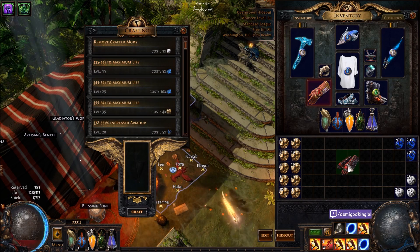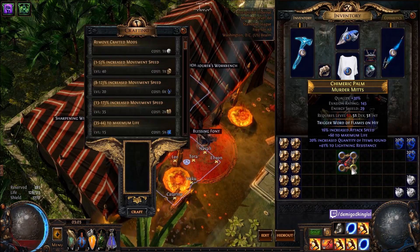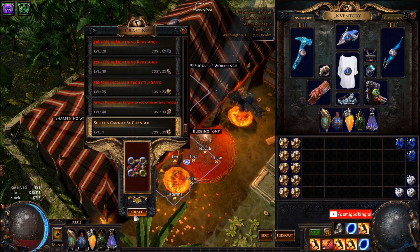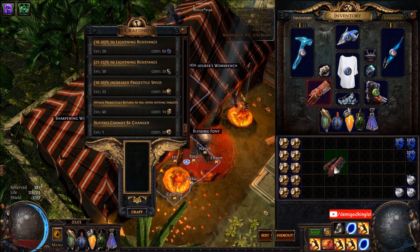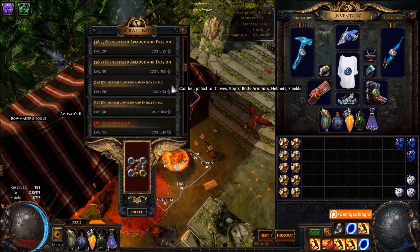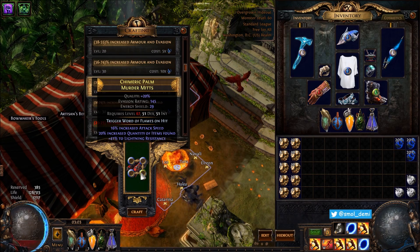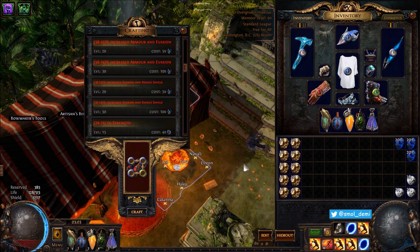60 life - that's not good enough. We're looking for 80 to 89 life, and I believe T1 life hybrid on these is 28 to 33 on gloves. 60's not bad, but we can do better. I can craft 64 life at any time, so I can do better than that. If I hit like T1 lightning plus T1 hybrid, I would just craft life at that point and move on.